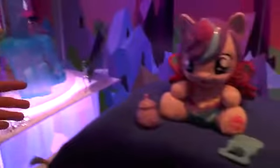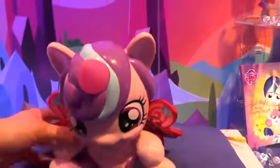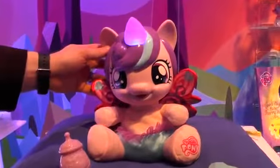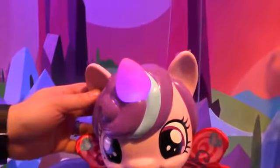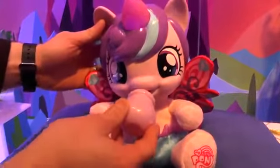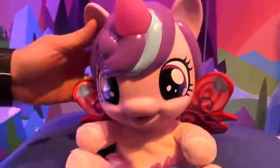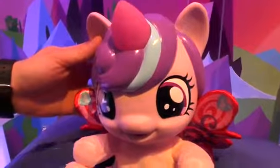And then we also have a 12-inch baby Flurry Heart figure. She is plush and interactive. When you press on her foot, she comes to life and introduces herself. Her horn changes colors based on her mood — so if she's hungry, it turns red. You can use the included bottle and insert it into her mouth. You can listen to her as she feeds and eats. If you remove the bottle too soon, she's going to ask you for a little bit more food. She also has a rattle that she responds to the sound of.